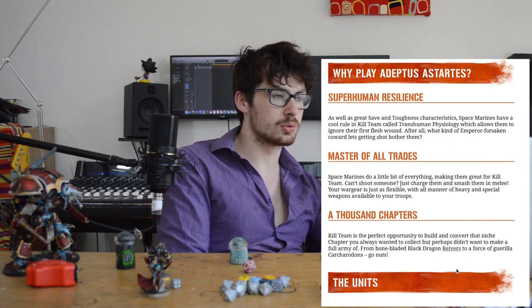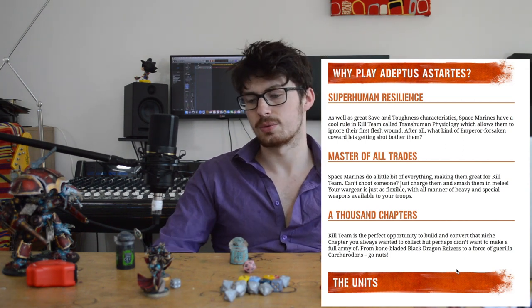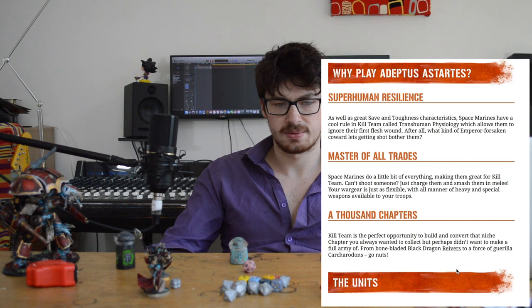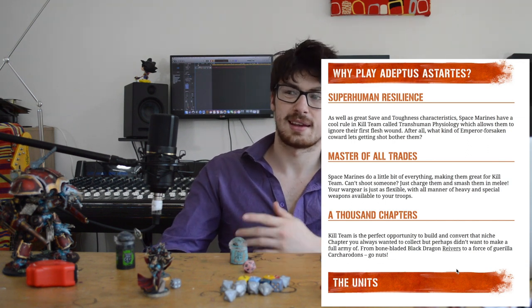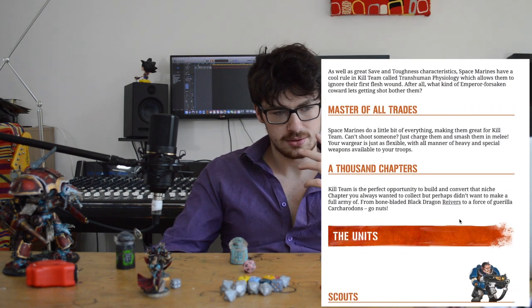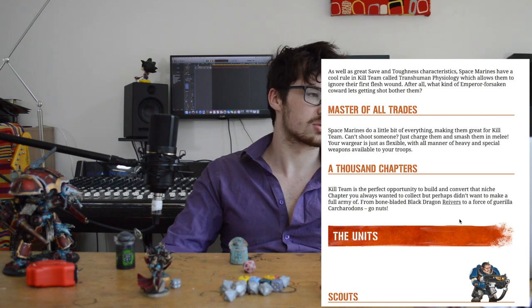So they all have a special ability, which is really cool - Superhuman Resilience. Space Marines have a cool rule that allows them to ignore their first flesh wound. It looks like every one of your units is going to have a few flesh wounds, and those flesh wounds are going to be like just normal wounds basically. So if something did a flesh wound to your Space Marine and it's their first flesh wound, they just ignore it, which is quite cool. And now we know that everyone's going to have their own specific trait for that army.